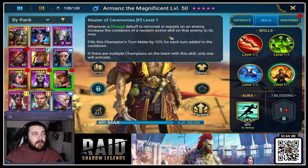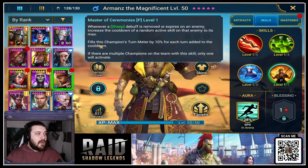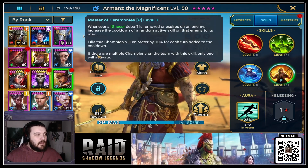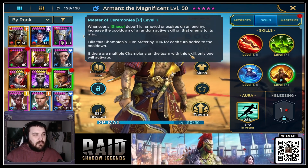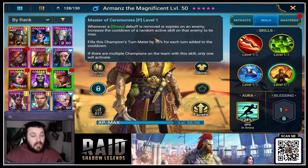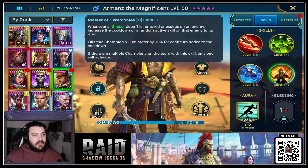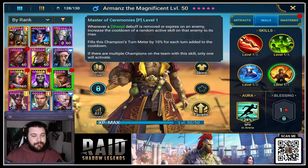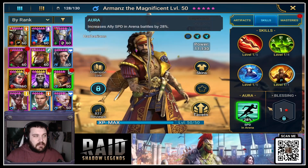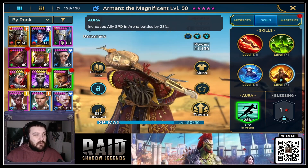Whenever a sheep debuff is removed or expires on an enemy, it increases the cooldown of a random active skill on that enemy to its max, and fills this champion's turn meter by 10% for each turn added to the cooldown. If there are multiple champions on the team with this skill, only one will activate. So he gets a lot of turn bar and does a lot of control effects, which means we really want a good accuracy stat on this character, and good speed so he's spamming these abilities. He does have an aura giving 28% speed in arena, which is cool.